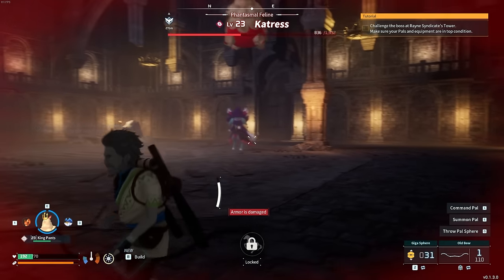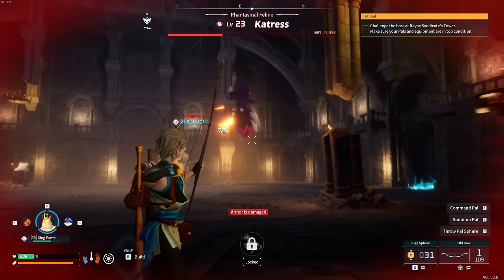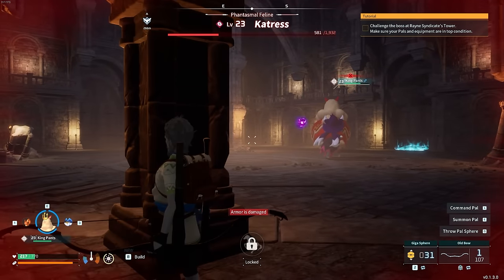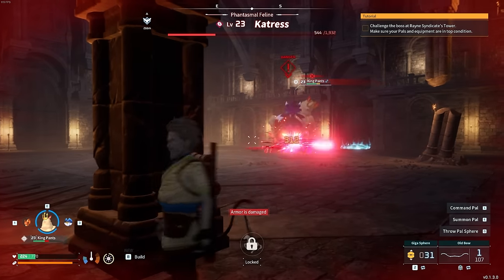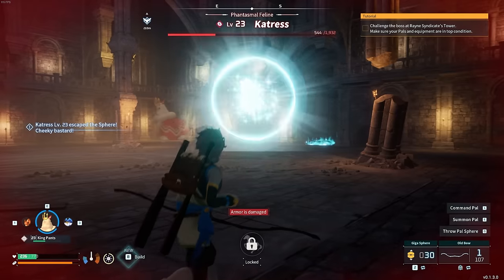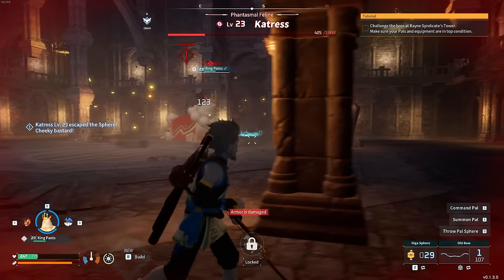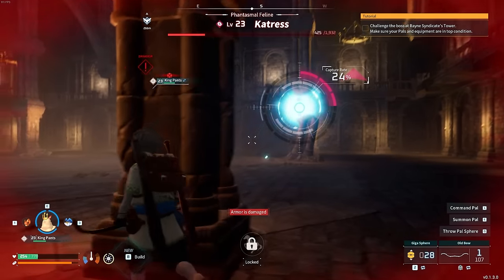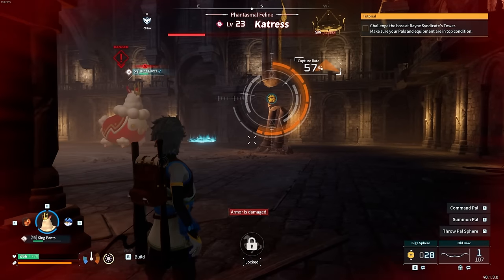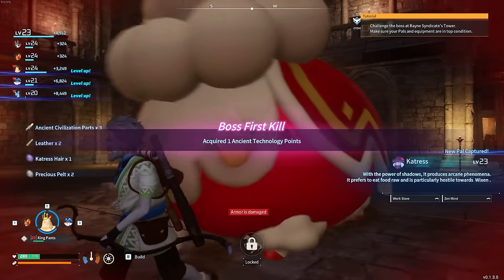Dodging those fire attacks, but one still connects as Kingpants boosts her towards me. Actually putting me in more danger with that attack, Kingpants. Well, his damage is honestly not terrible versus her. She breaks out of the sphere. I try again. The fire attack coming my way is deadly. Kingpants goes in with another jump, bringing her health down to 425. I go for another Giga Sphere capture, line of sighting over here. 25% chance, goes up to 50, goes up to 100. And now Catress belongs to us. Good job, Kingpants.